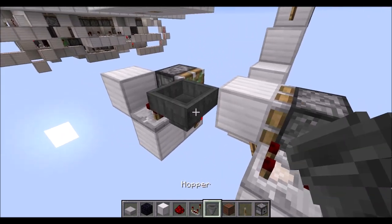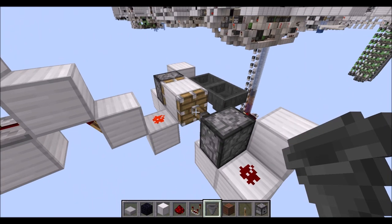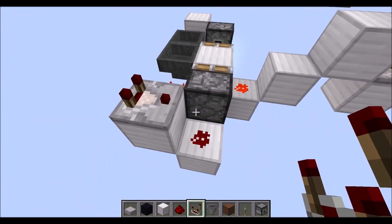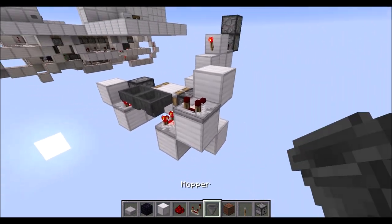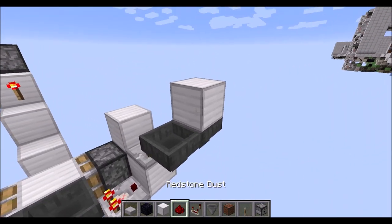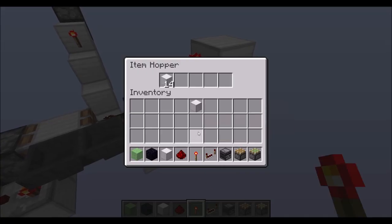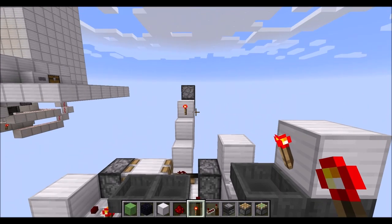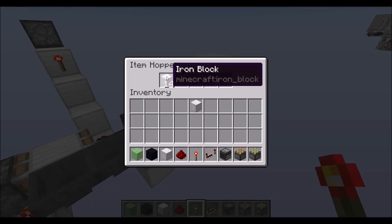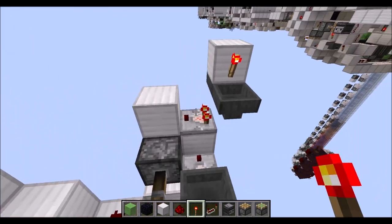Then in between the two comparators we need two hoppers facing each other, and in there we need eleven items. Now the clock here will be running. Then let's place a comparator on top of this block, running into another full block. Then behind that we need another two hoppers facing each other, then a block up there with another torch on the side. Then let's place some items in here. The minimum amount is five items, but then the door will open and close before you can get through. Something around fifteen or fourteen items is a good amount. Each item represents a four-tick or four-tenths of a second delay.